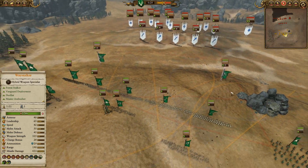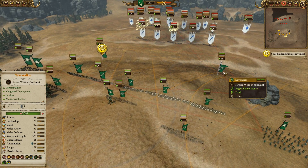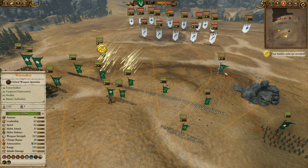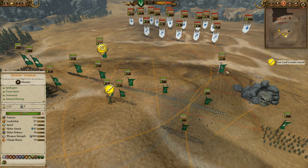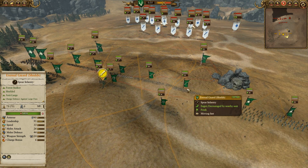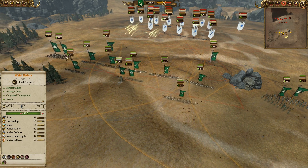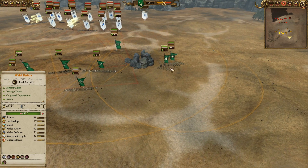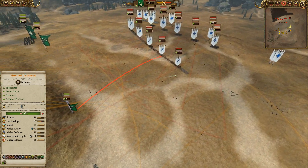We've also got Double Waystalker — huge fan of that. As you guys know I've been evangelizing filling your hero slots with heroes in all cases, and the Waystalkers are a nice cheap missile hero option to fill your slots. We've got some Eternal Guards with shields, a Glade Guard, three Wild Riders, and a Sister of Thorn for a nice fast cavalry contingent.